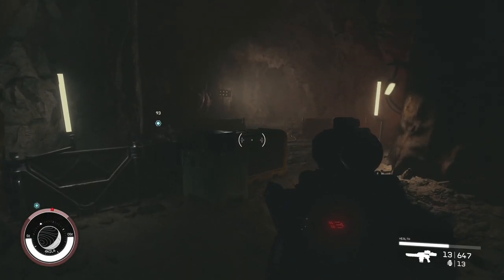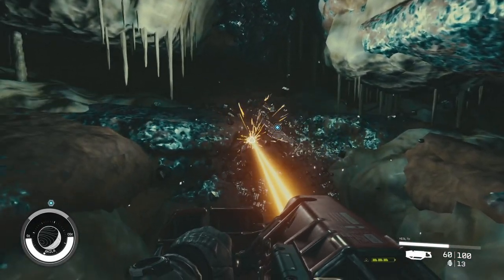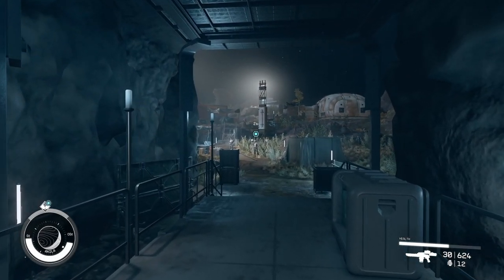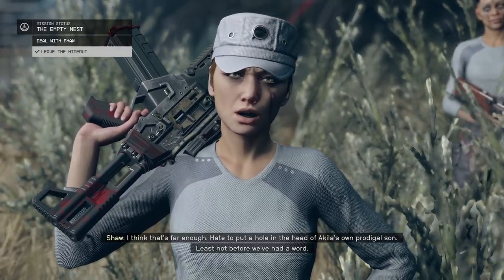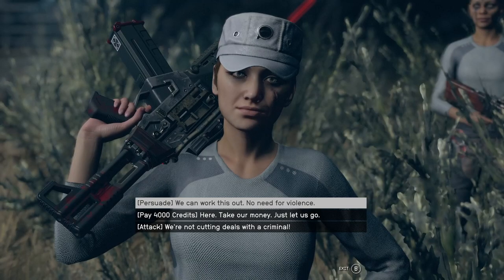Once you've looted, the enemies are gone, and you've picked up the Shaw Gang Cave key, push forward and open the gate. Head to the objective marker, use your cutter, and then interact with the artifact to pick it up. With the artifact in hand you'll need to leave The Empty Nest, and as you get outside there's going to be an NPC called Shaw with a lot of other enemies that are not going to be happy with you.